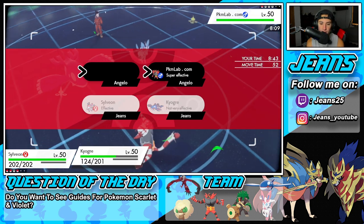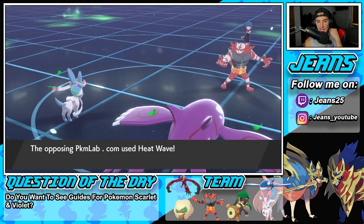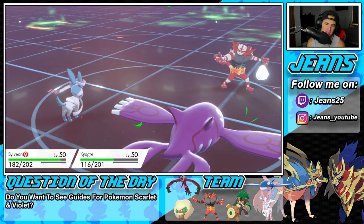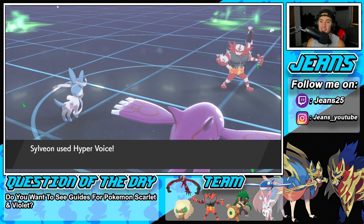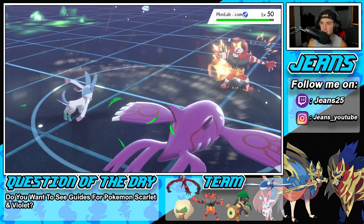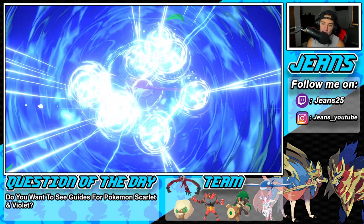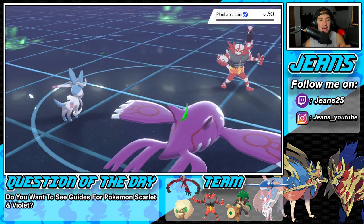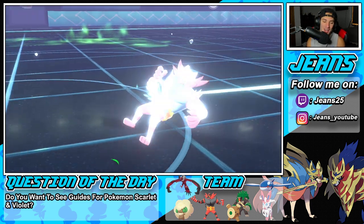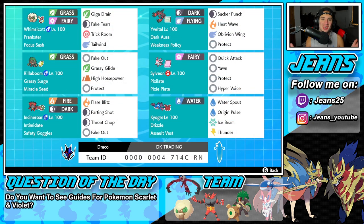I'm going to pop into Origin Pulse, go into Hyper Voice. He goes for Heat Wave — don't you dare give me two burns. But Hyper Voice flies, Origin Pulse lands, which should KO, no problem — even though we're minus one. That should be GG's. Get him on out of here. There it is ladies and gentlemen, 3-0, and another perfect record for you guys in another Sword and Shield video.